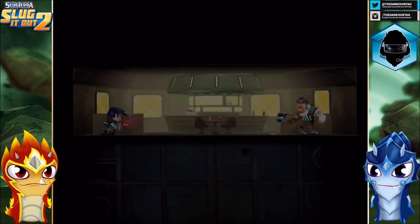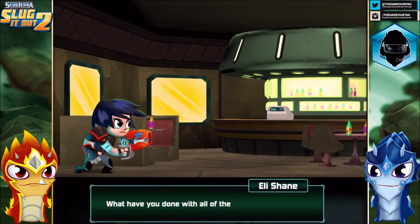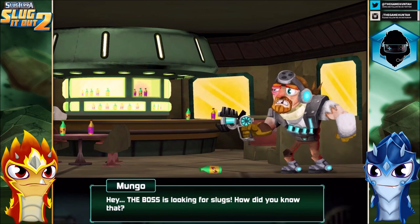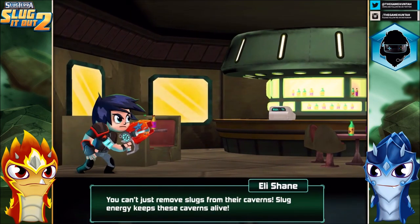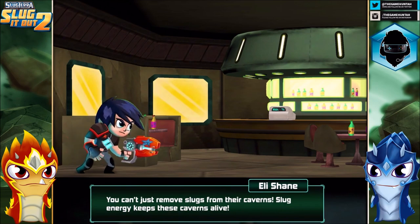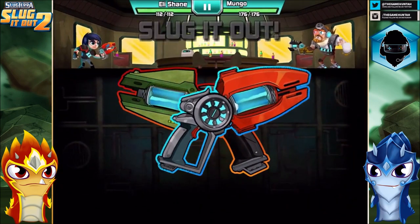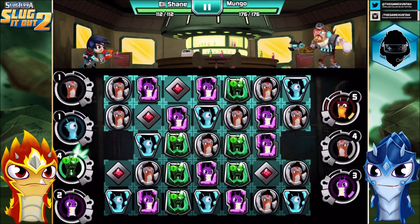Duel against the boss — let's see what we can do. Mungo, hey, what do you think you're doing? What have you done with all these slugs? The boss is looking for slugs. We can't just remove slugs from their caverns — slug energy keeps the caverns alive. Mungo, you have plenty of hit points, so I don't think you're gonna be an easy target.